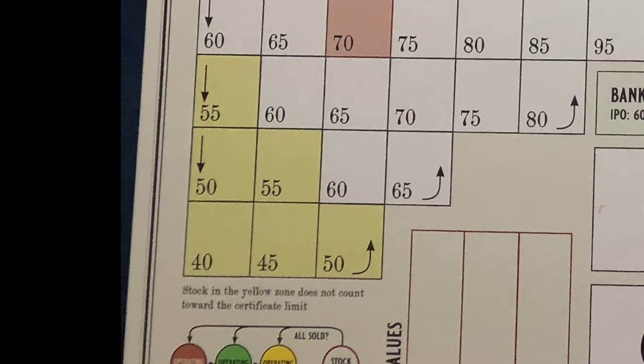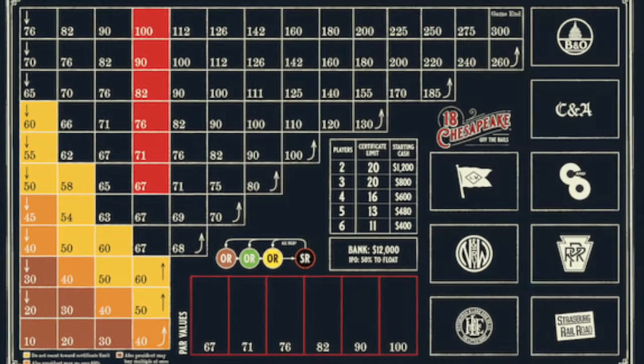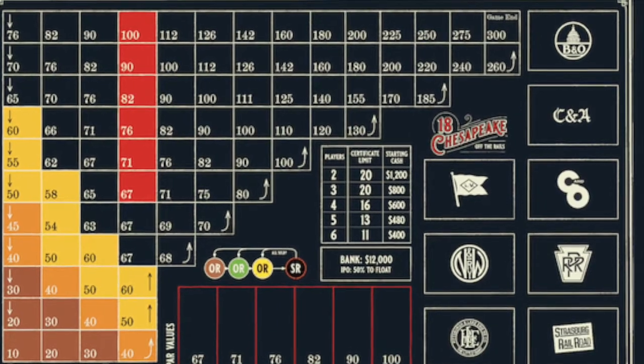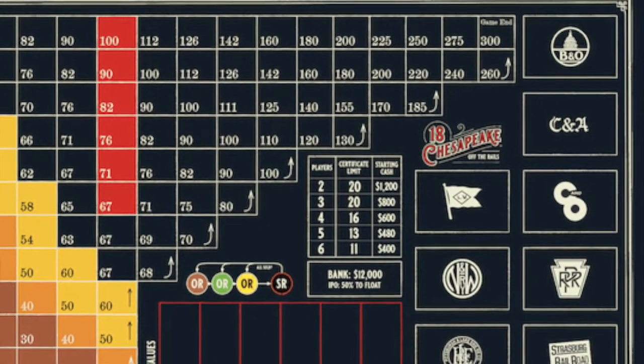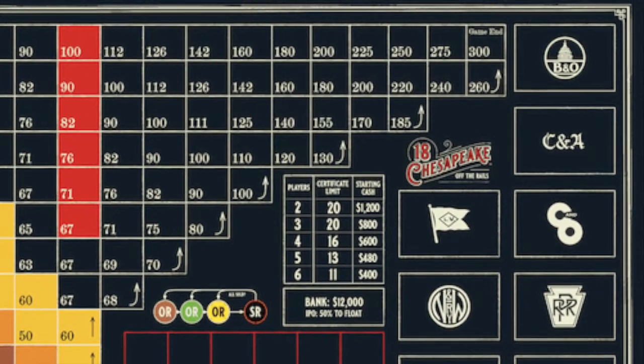The original 18 Chesapeake stock market only has six squares of yellow zone, making it very difficult to keep a company in the yellow. With Off the Rails you have an extended yellow zone in which shares do not count against your cert limit. You have an orange zone where you can control more than 60% of a company, and a brown zone where you can buy multiple shares as a single stock action. One small difference from 1882 is that the game ends at the first 300, so the last four squares of the 1882 stock market are not used.